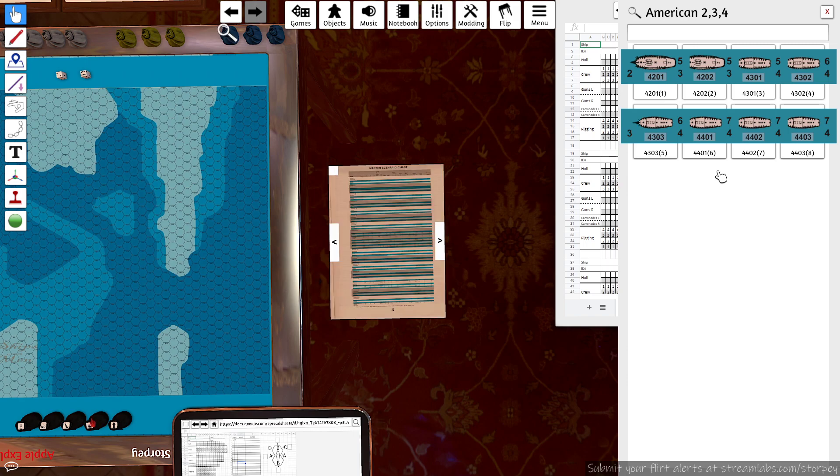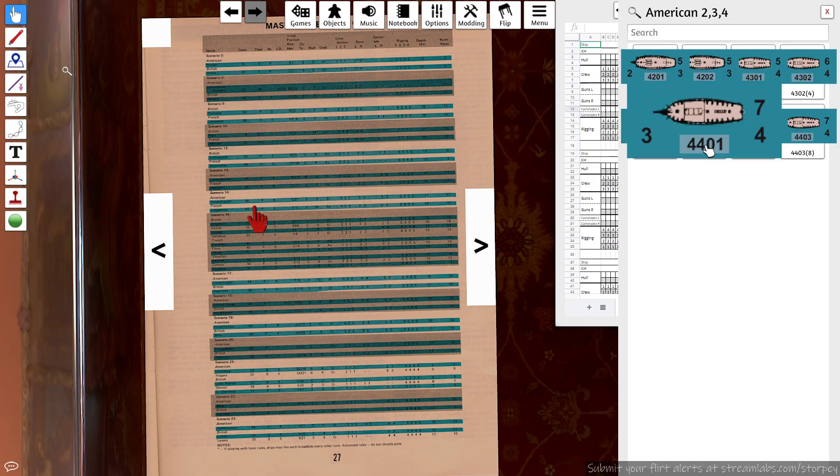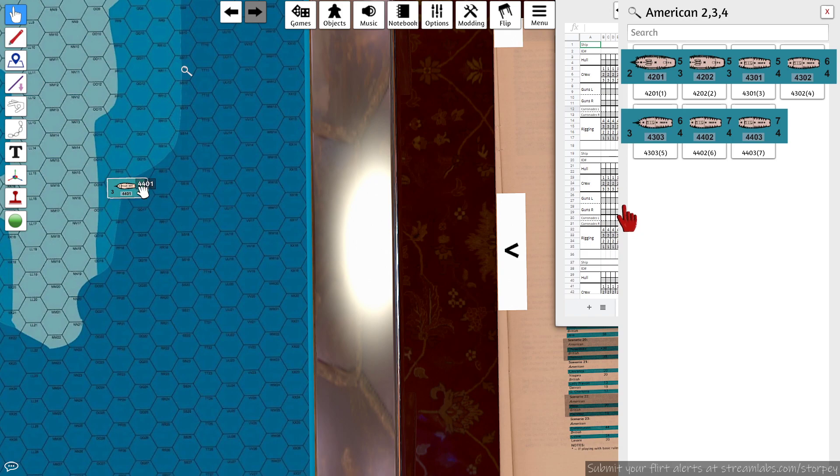We need to go to the master scenario chart, look at Scenario 13. The Constellation is class four — a frigate — so I need the American four-class ship from the bag. The first digit on the counter denotes nationality: British is one, French is two, Spanish/Venetian is three, American is four. The second digit denotes the type of ship — in this case frigate.